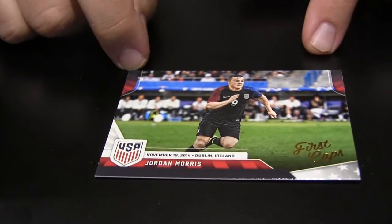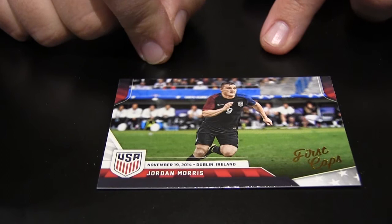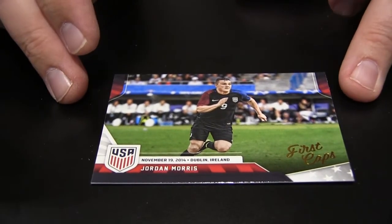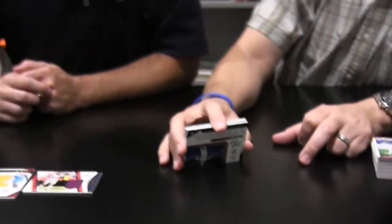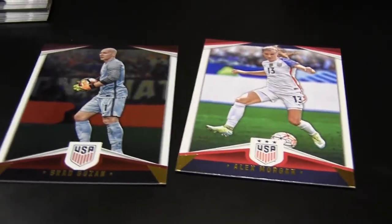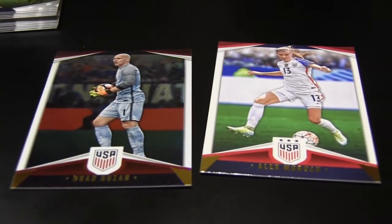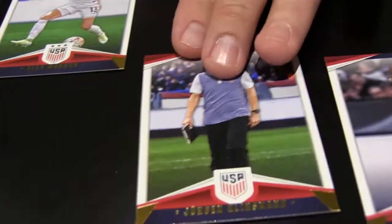And Jordan Morris — he did have some of those international Panini adrenalines, but this is really his first key USA card. His MLS rookie cards were this year in 2016 in regular Topps and Apex. His first Panini sticker might have been in that Copa America scenario from this past summer. And then there are some base cards. Maybe pull out a foil — you can do a comparison there. They're kind of subtle. There's Guzon.